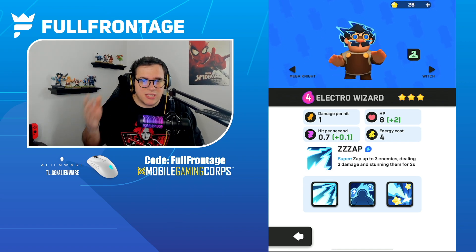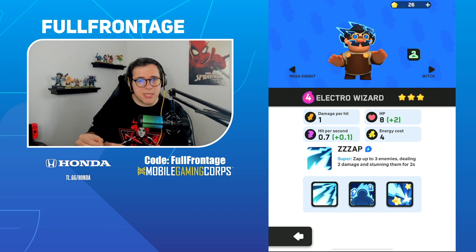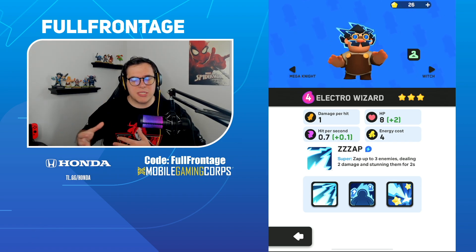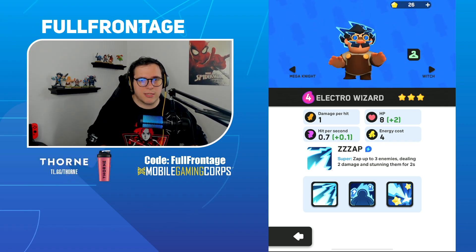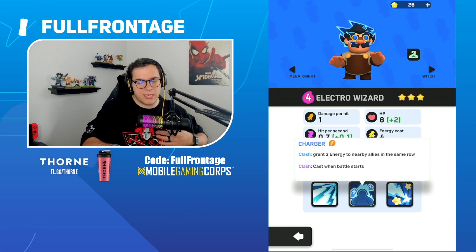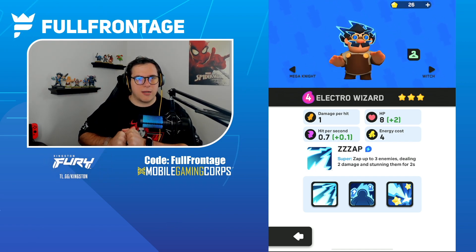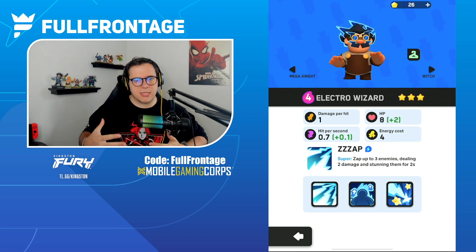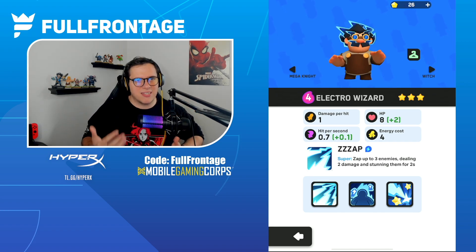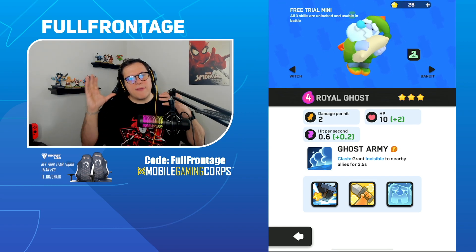For the Electro Wizard, I'd like to see the base ability Zap have its stun reduced to 1.5 seconds from 2 seconds. Paired with Electrocute, it would stun for 3 seconds total instead of 3.5 seconds. I'd also like to see its energy cost increase to 5, so it can't get its super off as quickly — it would need an extra attack to do so.